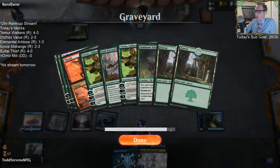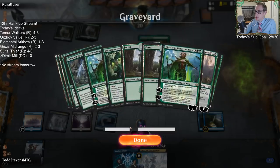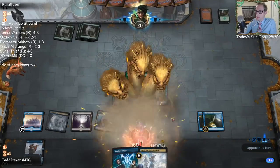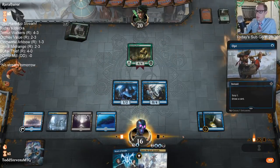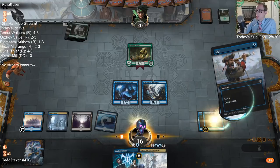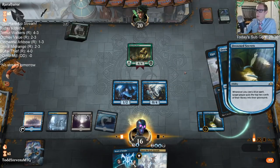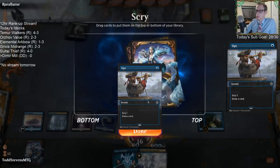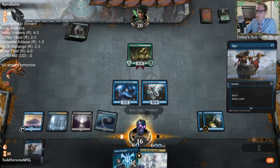They're at 29, we're halfway through their library. That card is busted. Look for land. That's like the next best thing to a land — if we'd drawn a land I would have Bond of Insighted, but we get to do this. That's pretty good too.